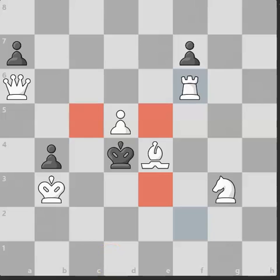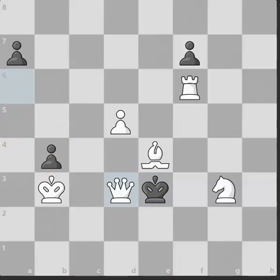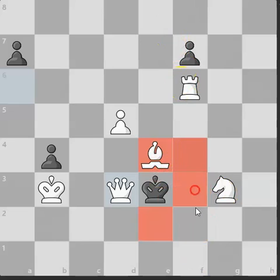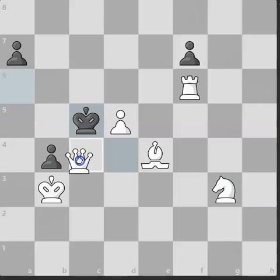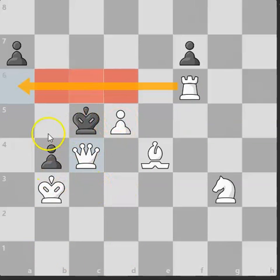There are three places the king can go. Starting with King to e3: there's a lovely checkmate with Queen to d3. Notice how all the pieces work together — the knight covers two squares, the rook covers its squares, the queen is defended by the bishop and delivers checkmate; the king has nowhere to go. For King to c5, Queen to c4 is checkmate — the rook covers those squares, and the queen delivers checkmate defended by the king.